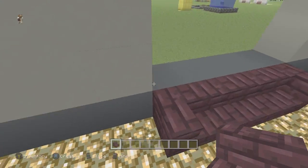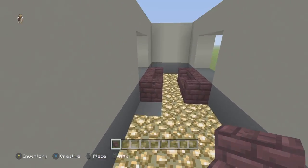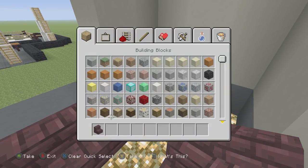This area is going to be the kitchen, this is going to be the bunk area, and we're going to stick the bathroom in the back. The next thing we're going to do is build the bathroom since that's going to be pretty quick. We're going to take dark oak planks - honestly you could take any color planks you want, I just think dark oak looks the best.